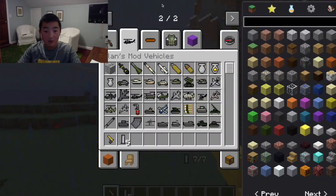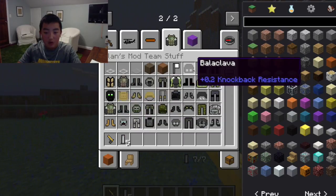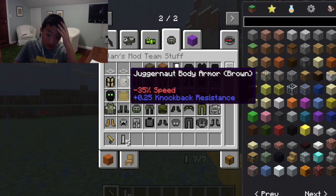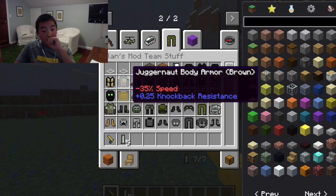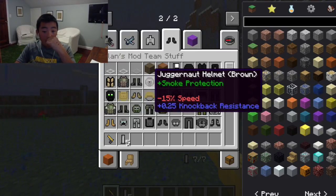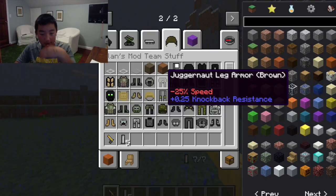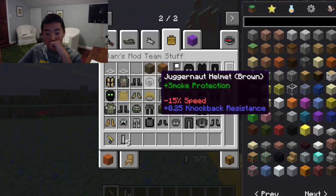I'm just going to do the armor real quick. You have all this armor — these give 0.2 knockback resistance, the body armor gets 2 knockback resistance, the juggernaut body armor is negative 35% speed but 0.25 knockback resistance, negative 10 speed, negative 25 speed — negative 15. It all depends on how big it is, but they have the same knockback damage.